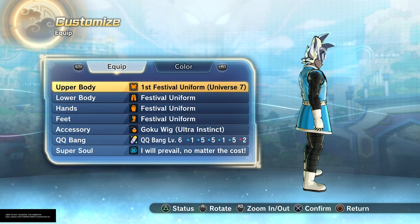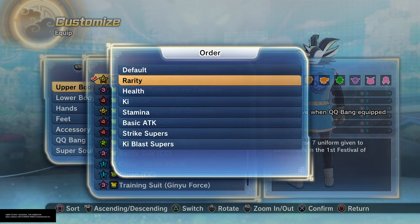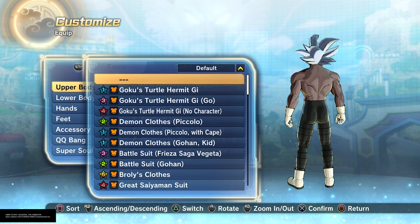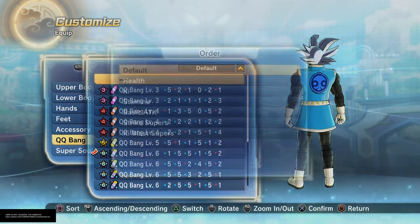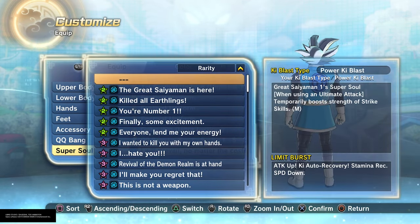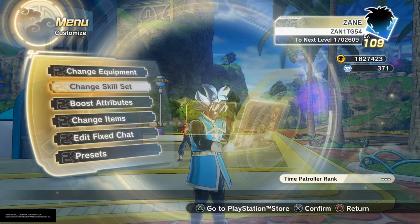You can also see the new uniforms for when you pick your universe. Aside from that, you can now sort your equipment by rarity, health, Ki, stamina, basic attack, strike supers, and Ki blast supers, and you can toggle ascending versus descending. This works really well for QQ Bangs if you're trying to find a specific one. I actually like these simple changes they added in the DLC.